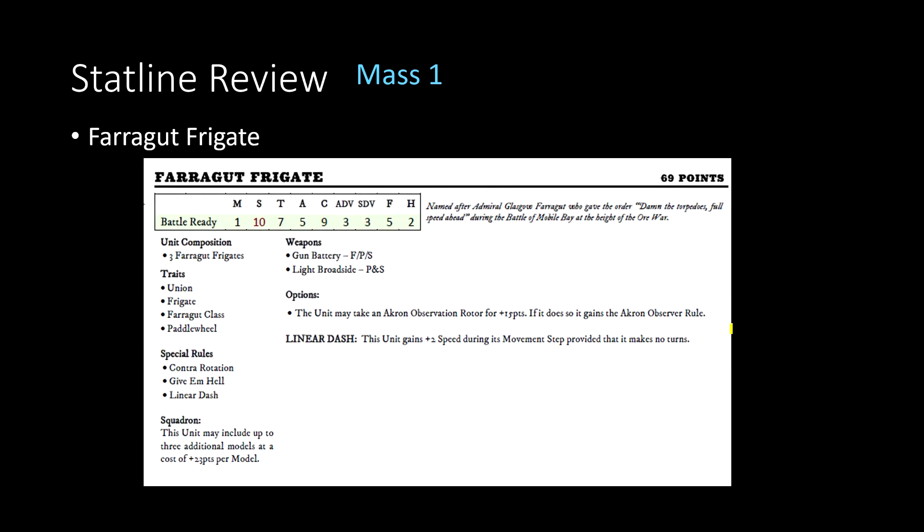The Farragut Frigate is the budget option, noticeably cheaper than the destroyers. This would be an even better option for the tactic of pushing an Akron observation rotor up the midfield, since they can take it and also gain an additional 2 inches of speed if they don't turn, boosting their speed up to 12. Less firepower reflected in the lower cost, so it's a trade-off between offensive capability and a budget way to provide a buff for other units.